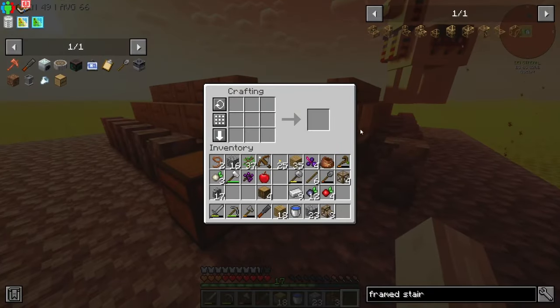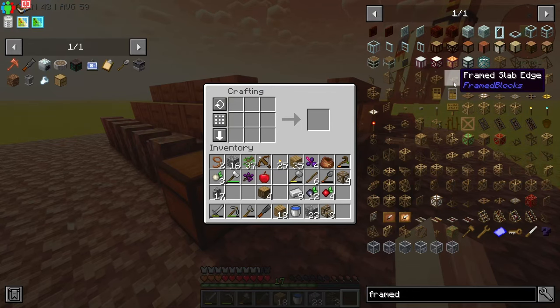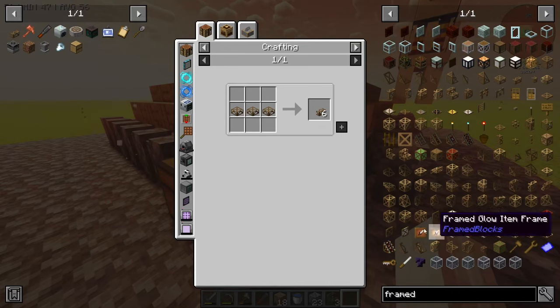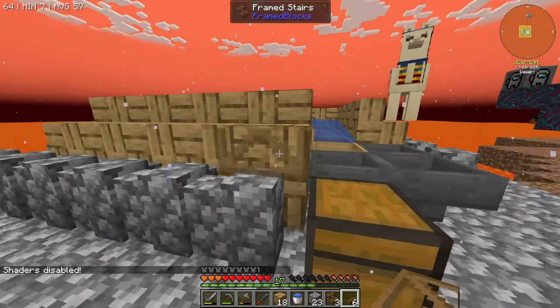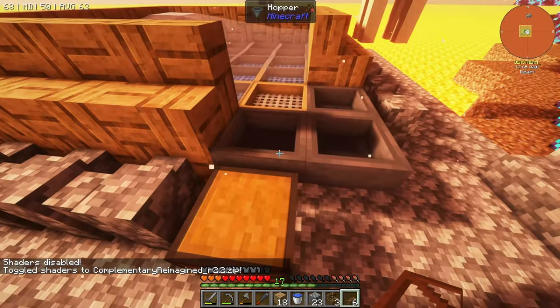I'm going to make a different type of frame block. We can search 'framed' and I want to grab a frame slab edge — I was wondering if there was a smaller variant, but it doesn't really look like it is. There's a frame post, but I'd love to lay that block on its side — I'm not sure if you can. There are so many here that it may exist and I'm just not looking at it. By the way, if you turn off your shaders you can actually see a preview of where the stuff's going to go.